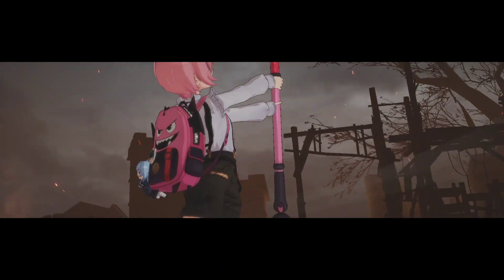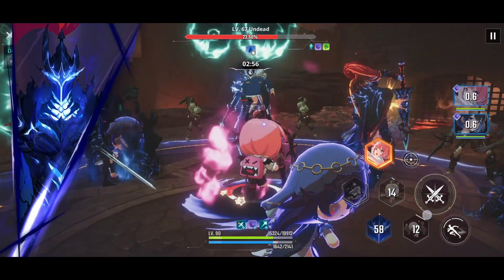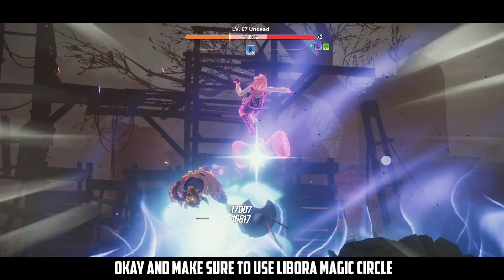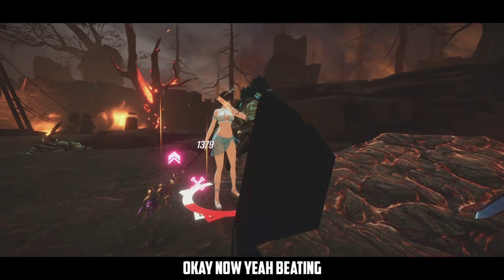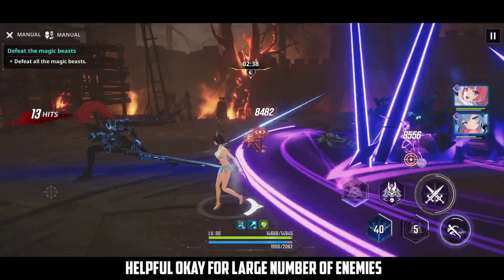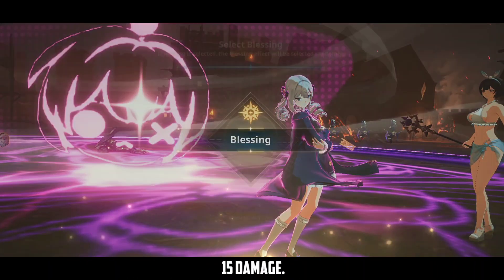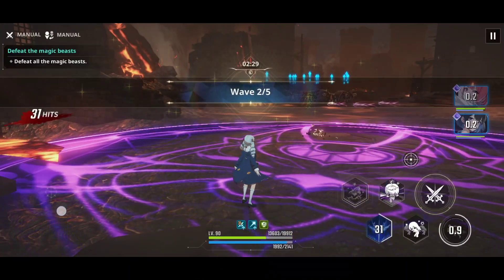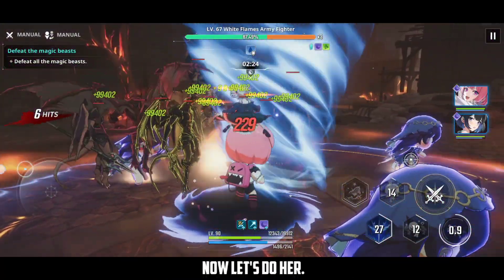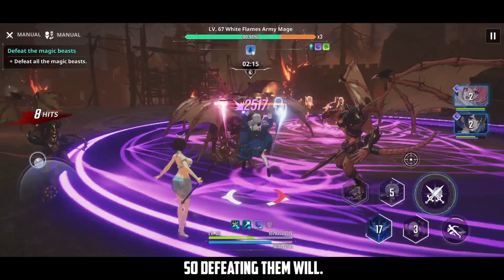In this stage we have to defeat five waves of enemies. The first wave — summon the shadows, use your skills, and make sure to use Libora's magic circle. Libora's magic circle is very helpful for large numbers of enemies; enemies inside the circle take an extra 15% damage. Let's choose the blessings — I'll go with the basic damage one. The second wave has enemies that heal, so make sure you defeat the shiny ones — defeating them stops the healing.